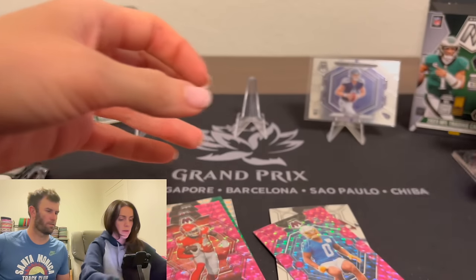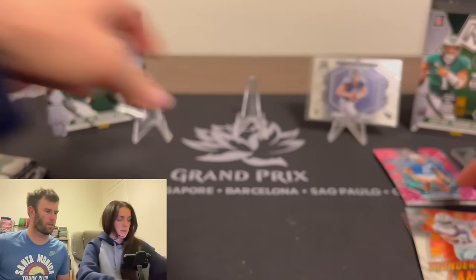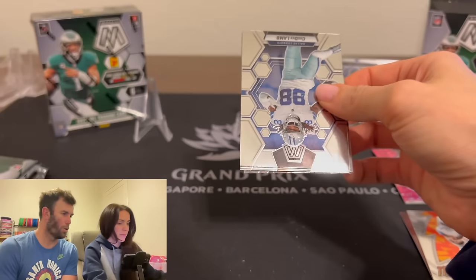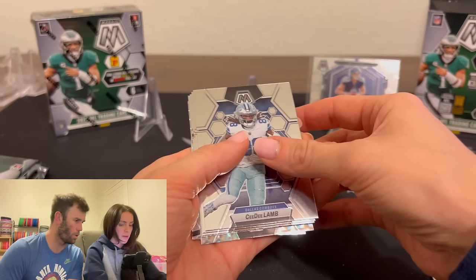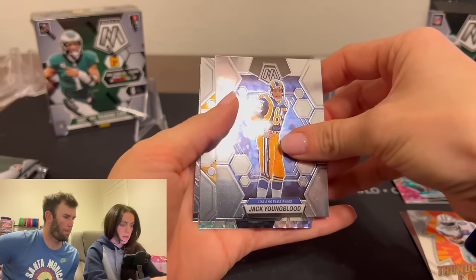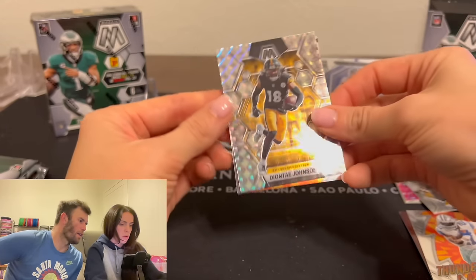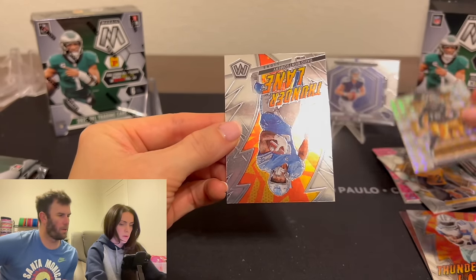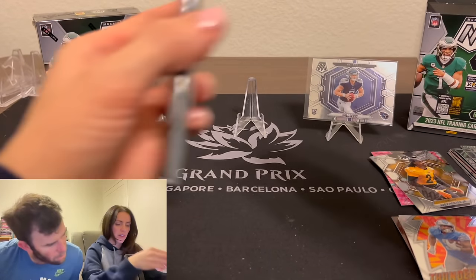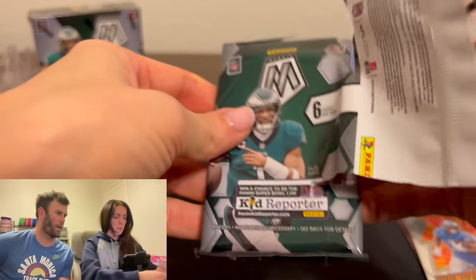We're moving on to the blasters now. First blaster pack — you can pull some crazy low numbers out of these things. It looks like there's a silver mosaic in the back. Joey Porter Jr. as a rookie — nice. Deontay Johnson, not familiar with him. Thunder Lane with David Montgomery. Nothing too crazy in the first blaster pack, but it can get better.